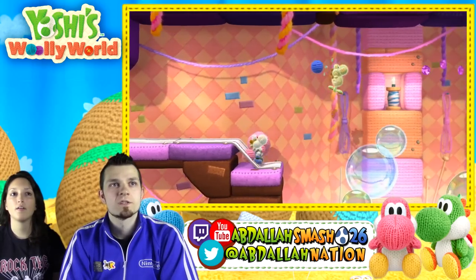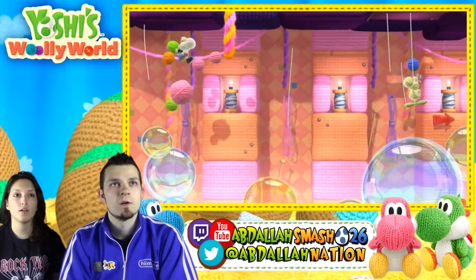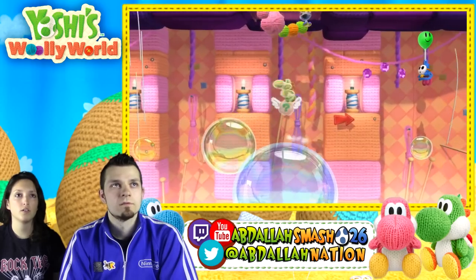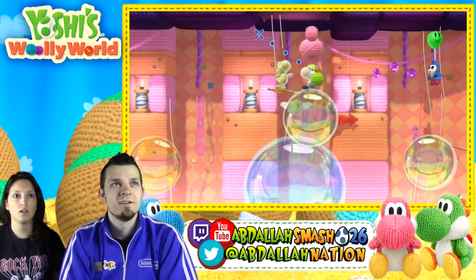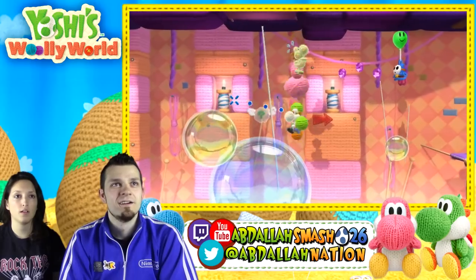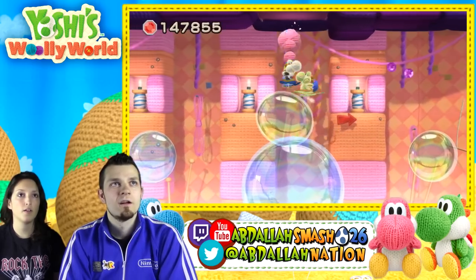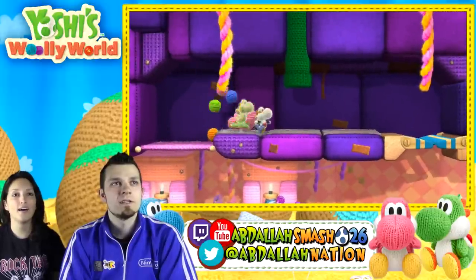These little guys are everywhere. Oh, what is this — rain? Is that wind? I don't get it, what are these lines? That's you. I'm going to go over here. Nice. It's telling us to jump up there. Okay, cool. Good job finding secrets.